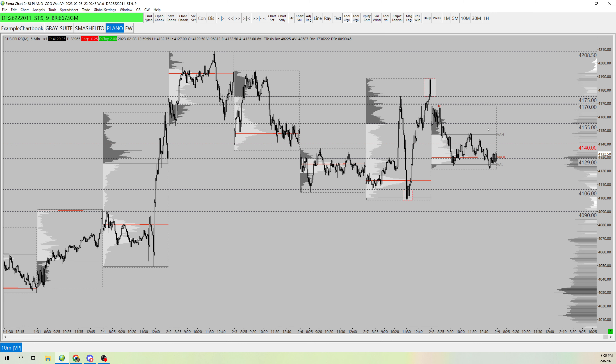If we're inside of this range, I want to play it like a balance — short 55, possibly long 29. But if we can start breaking down, I want to play short 29 and target 06 and 90s.